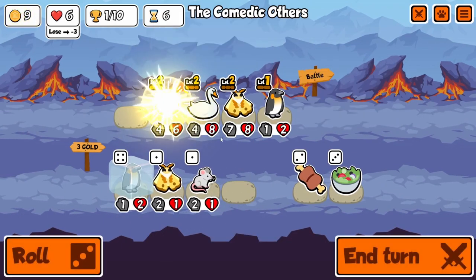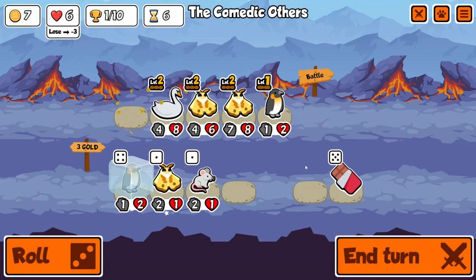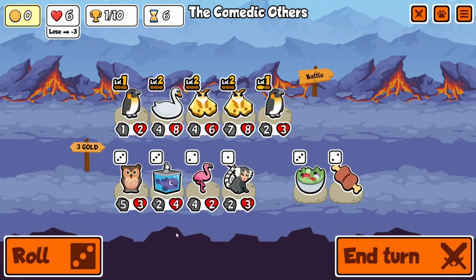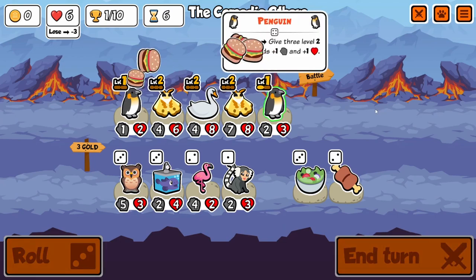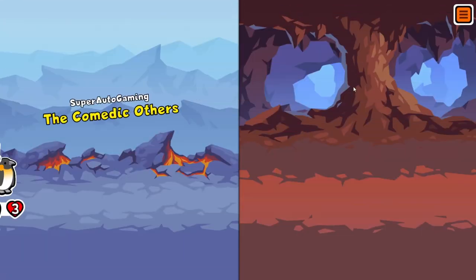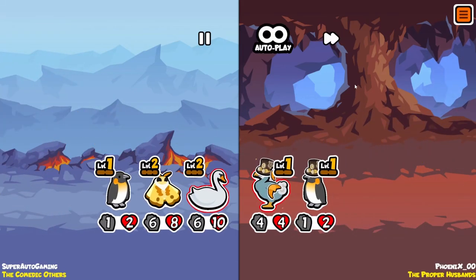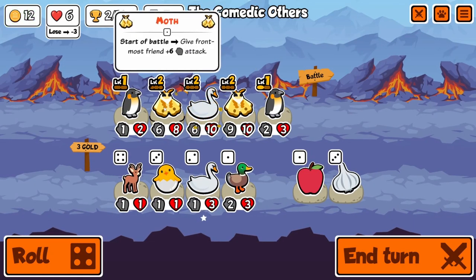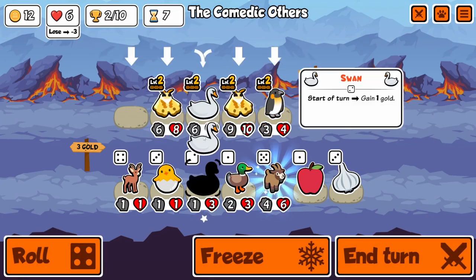So we get an insane start here. We have the level 2 Swan, the level 3 Moth, and then a level 2 Penguin will be easily acquired on turn 6. Turn 6, I have the ability to get a level 2 Penguin — that's absolutely ridiculous — along with all my other level 2s. This was probably one of the luckiest games I have ever played, especially since this is on customs, but we get absolutely crazy luck here.